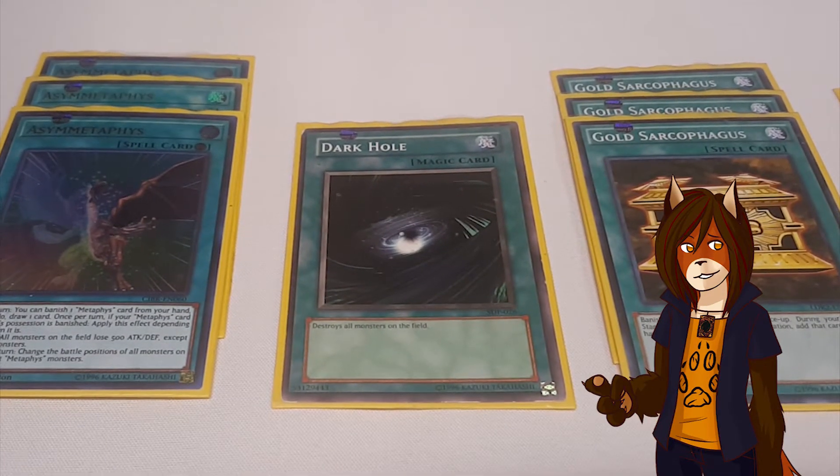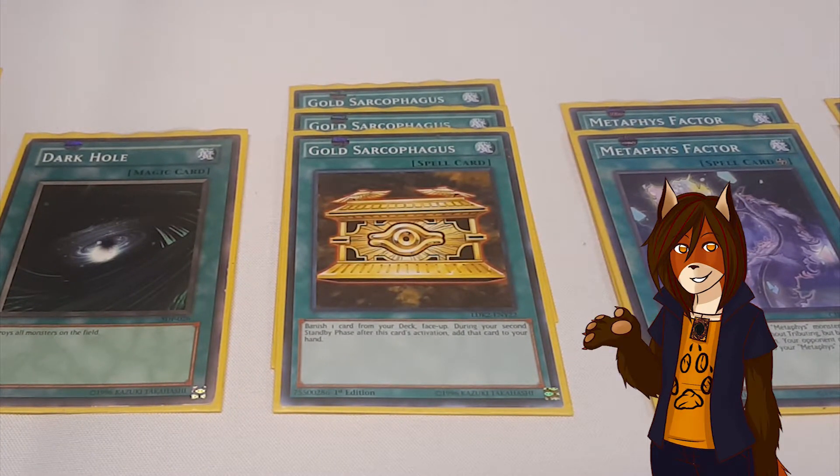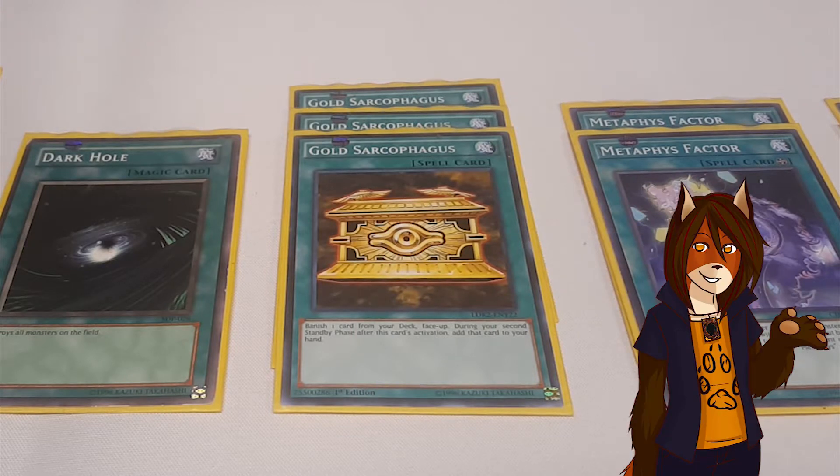One Dark Hole, staple card. Triple Gold Sarcophagus: banishing any card from your deck, and then in two rounds you get it to your hand. Although most instances those cards will not have to wait that long, because they return to the deck during the following standby phase after you banish them.